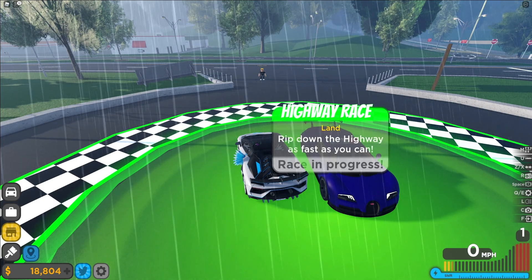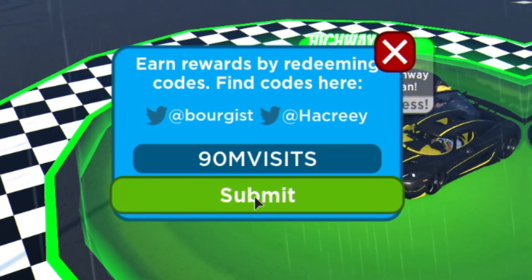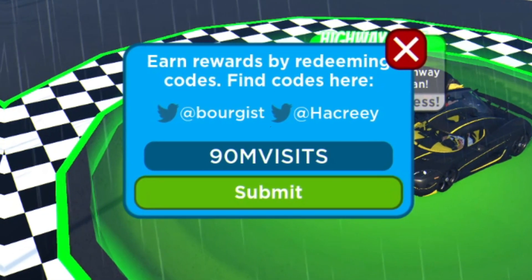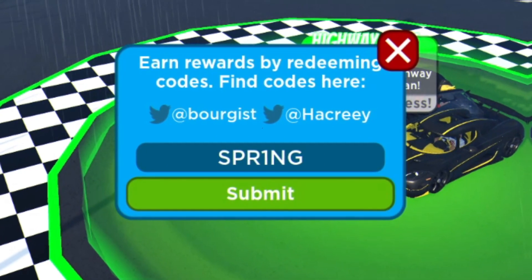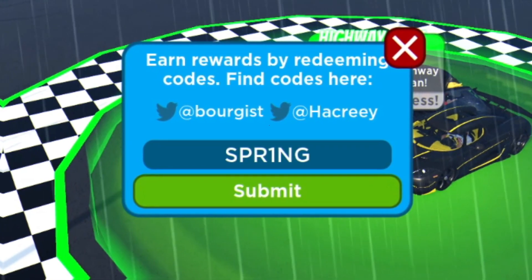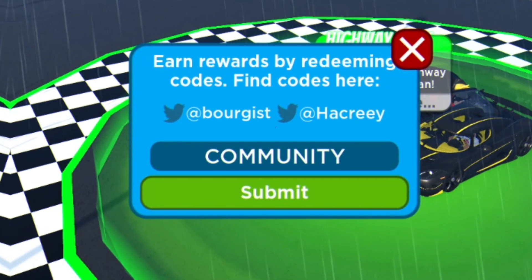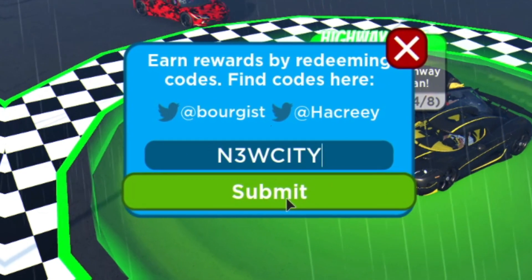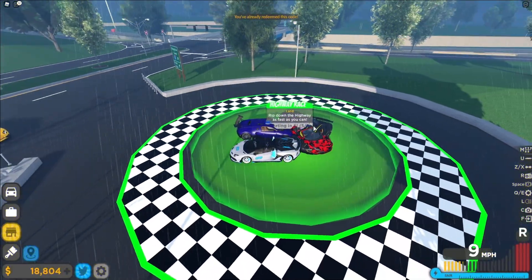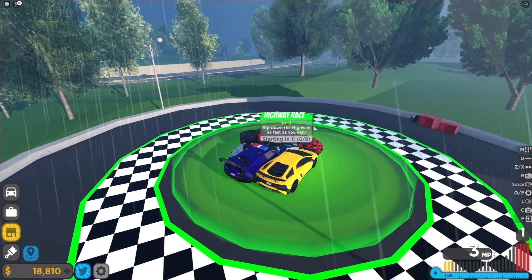The first code today is 90Mvisit — enter that one in and it will give you 25,000 cash. Next we have the code spring. After that we have the code community, which will give you 125,000 cash — that's a ton of cash. And then finally we have the code newcity — enter that one in as well. And that's all of the working codes for Driving Empire right now.